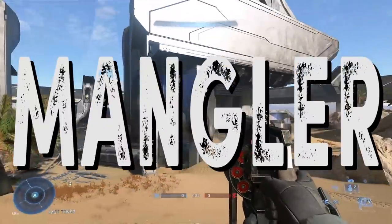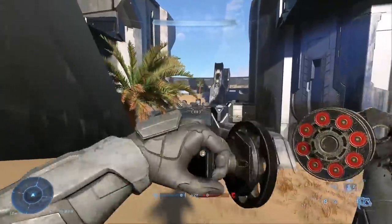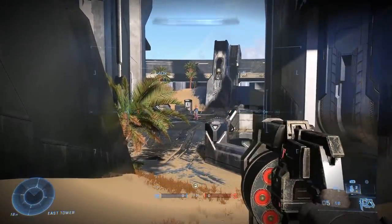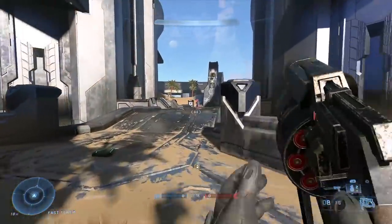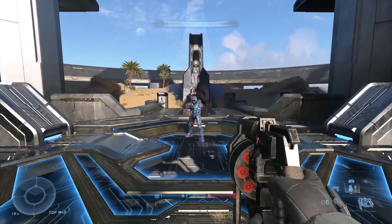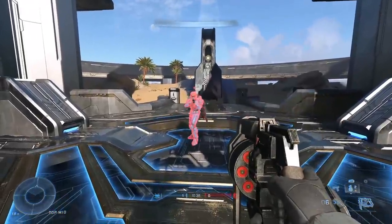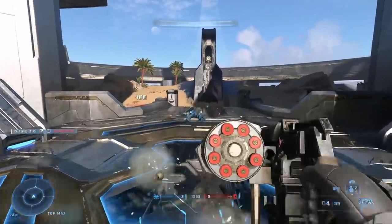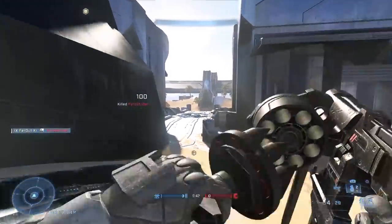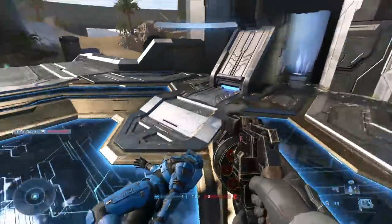The Mangler is a brand new gun which kind of reminds me of the Mauler from Halo 3. The Mauler was a handheld spread shotgun, whereas the Mangler is kind of a handheld slug shotgun. It only fires one round every time you pull the trigger, and it's actually a projectile weapon, not hitscan — though that projectile does travel really quickly. You need four body shots to lock up a kill, or two body shots followed by one headshot for a quicker kill. The Mangler is semi-auto and does have projectile drop-off, but you have to be really far from your enemy before it kicks in. Try to use it at close to mid-range, and if you're not feeling confident, try to land two shots before swapping to another weapon to finish the kill.